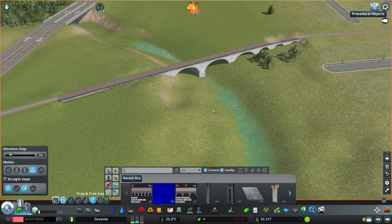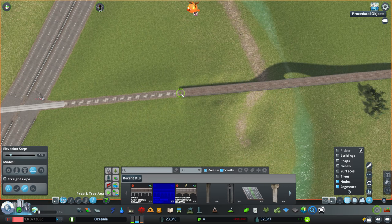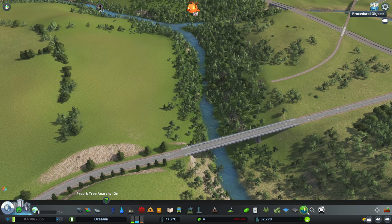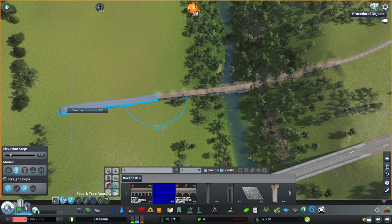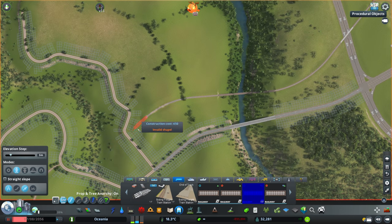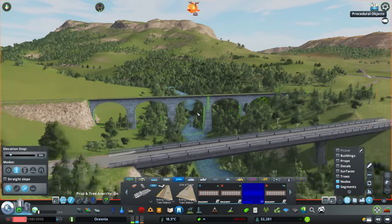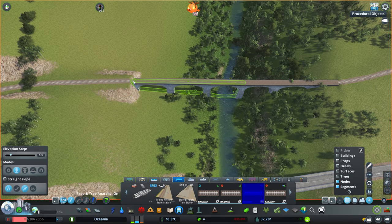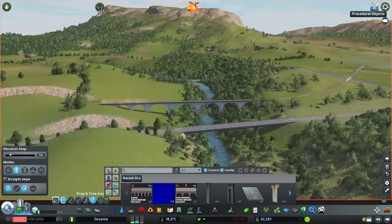I'd like to do this with most if not all of my cities — it's a great way of storing information and ideas as we build. If you want to get involved, there's a link to my Discord where we have channels dedicated to coming up with ideas, and my map collaborators on World Anvil help put that information onto the map. It's pretty fun, so go and check it out.